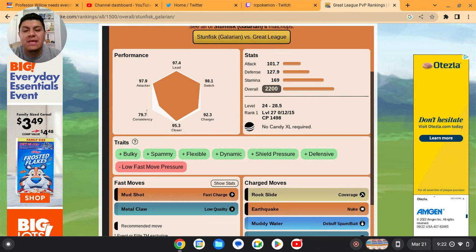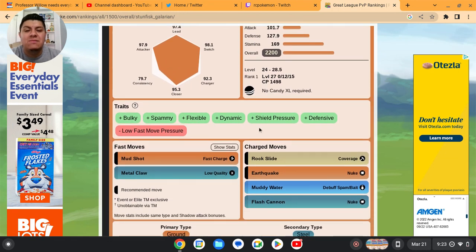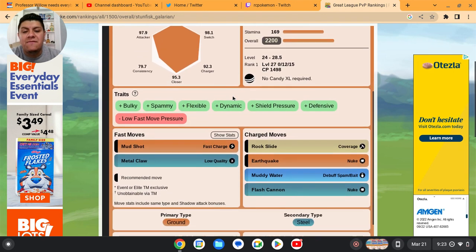Looking at its performance, as an attacker it scores almost a 97. The consistency is a little low, but the lead, switch, charger, closer, and attacker ratings are more than elite. I don't consider it a great safe swap, but if you're running a fighter at lead and a Flying type comes in, you can bring Stunfisk out no problem — it can take care of most flyers. It's described as bulky, spammy, flexible, dynamic, with shield pressure, defensive, and low fast move pressure.